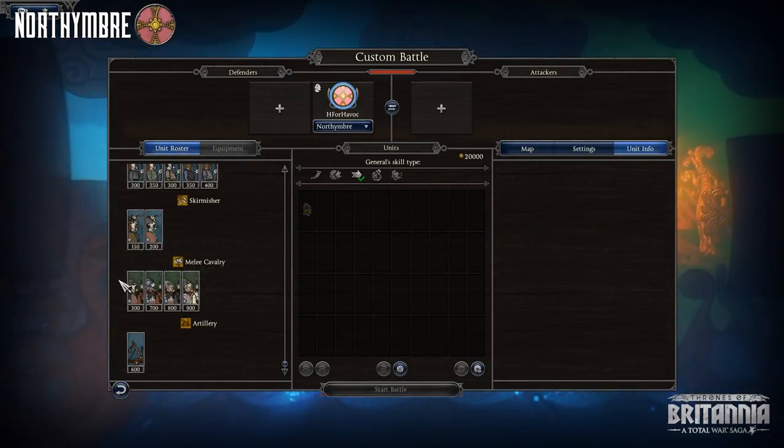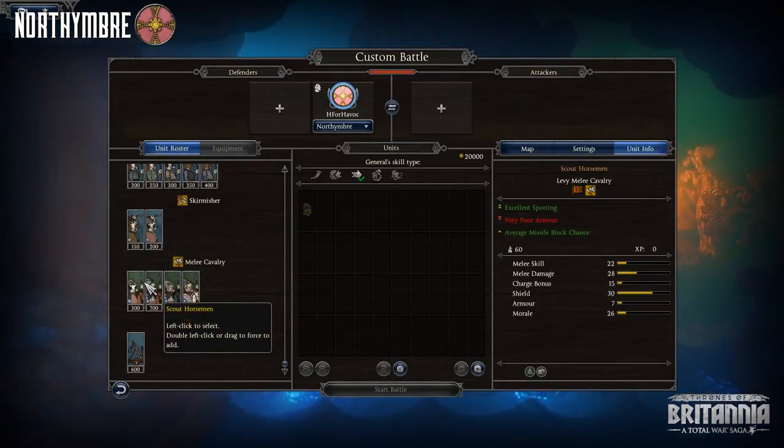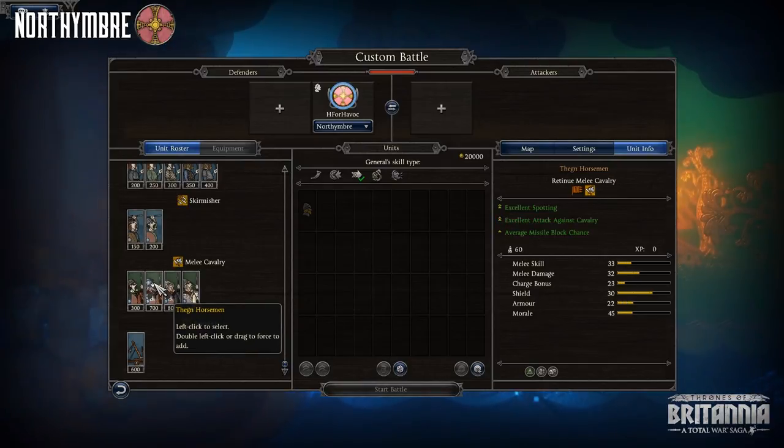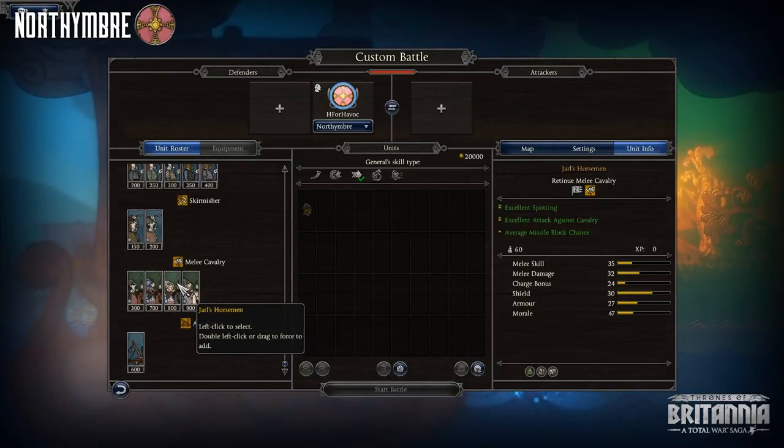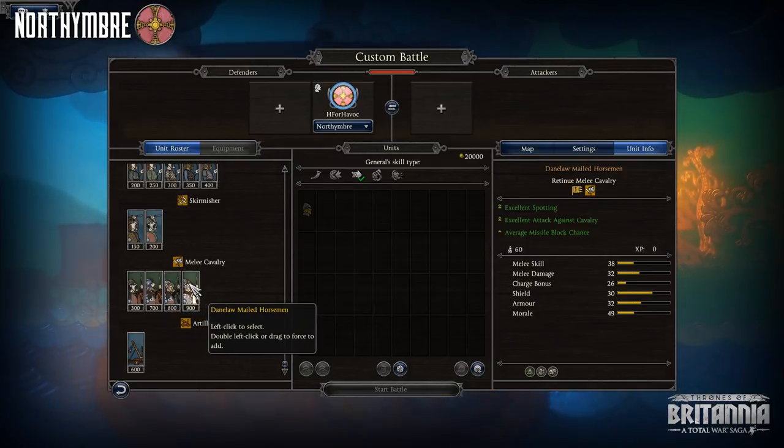Onto Melee Cavalry, Northumbra does pretty dang good from Retinue Thane, Jarl, and Danelaw mailed horsemen, all showing great melee skill, melee damage, armor, and morale. While not the strongest cavalry in the game, they are definitely more than a force to be reckoned with.